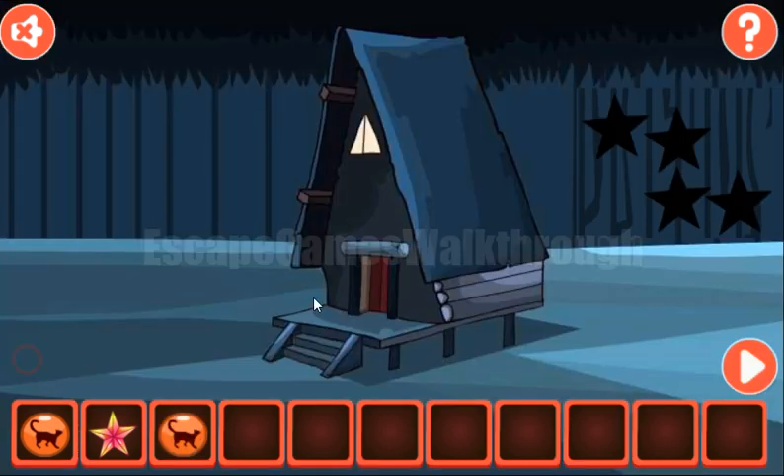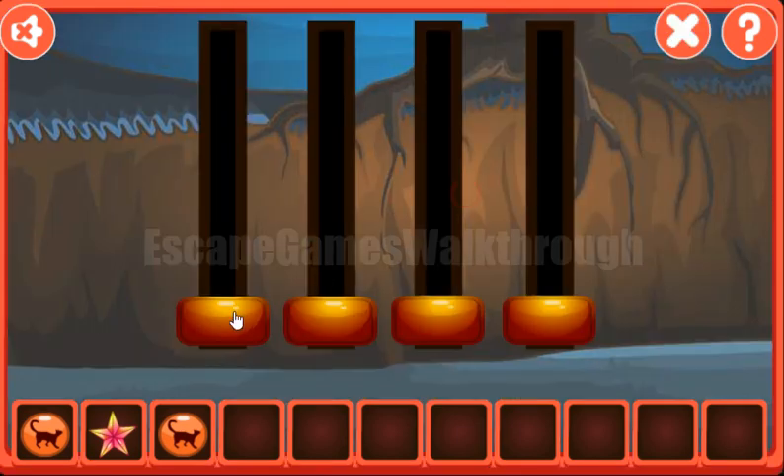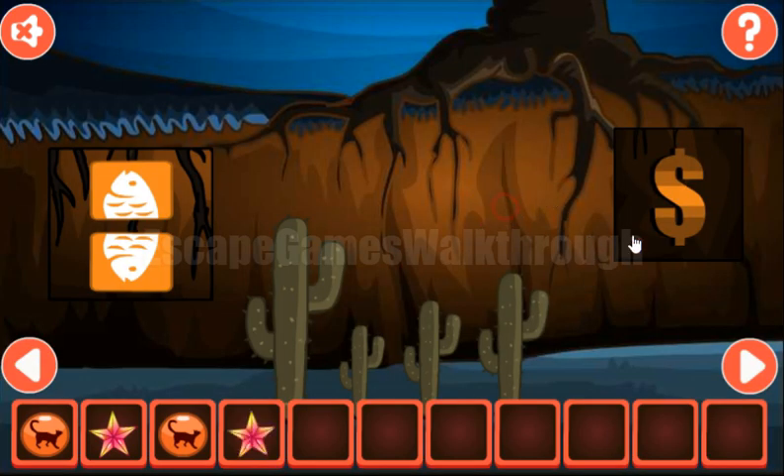We've got the second token with the cat. Going further to the right. Here you can see 4 cacti of different heights, and the same heights we need to set here: 4, 1, 2, and 3. We've got the Star.